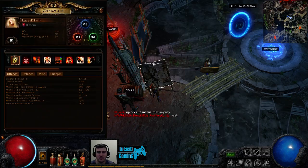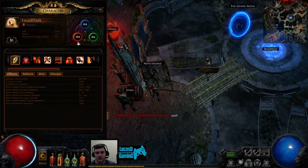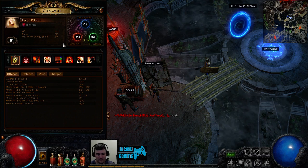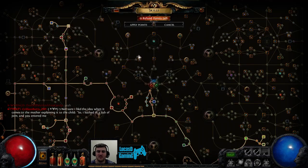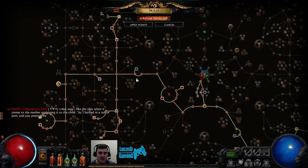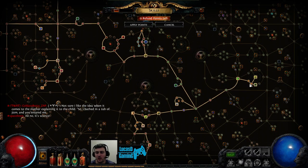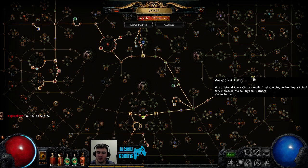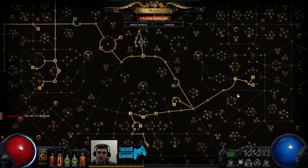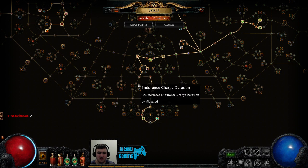My build I'm working on is a Cyclone High Block build. It uses physical damage when I'm attacking with my Cyclone ability and it also uses Resolute Technique, which is in the Passive Skill Tree here. When I was doing this build, I was going mainly for all the blocking nodes, and the blocking nodes still work pretty good in Patch 2.0. With the blocking nodes, you also get physical damage over here and down here on the blocking nodes.